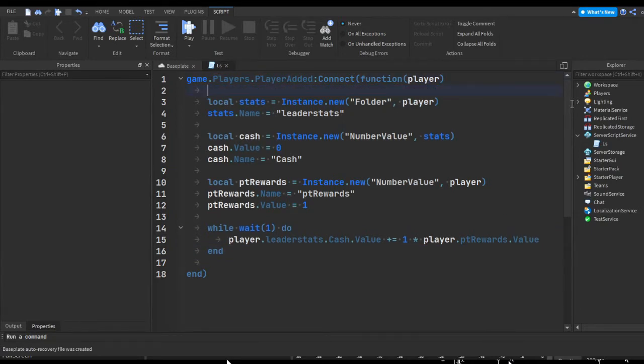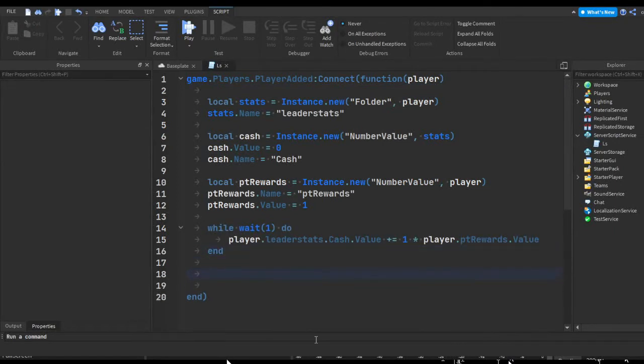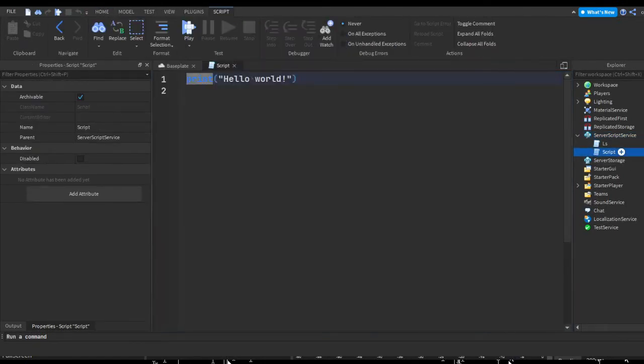That's our leaderstats script. Now we should put the rewards loop in a different script, because this loop is going to constantly run, and usually when you add another loop it bugs out or doesn't start properly — that's just from my experience. So we're going to add another script in ServerScriptService just in case.